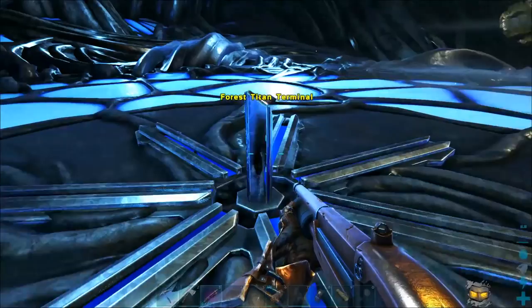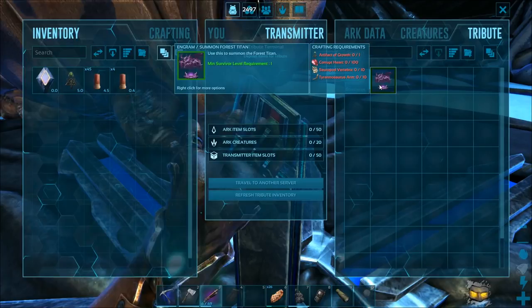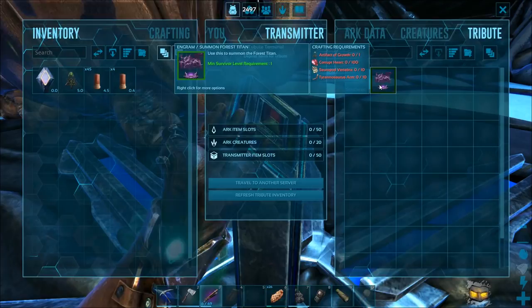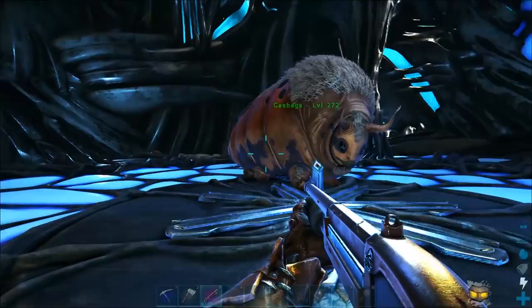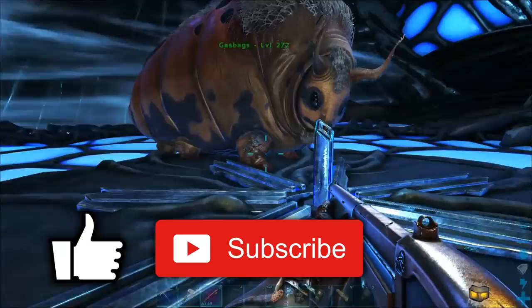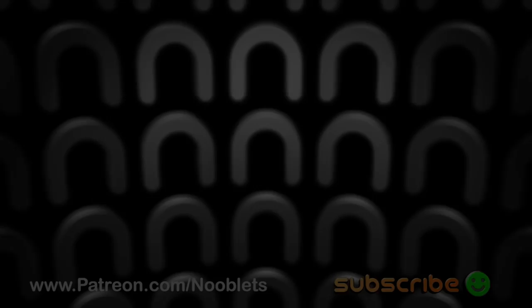There's the terminal for the forest titan, and that's everything you need to summon it. Once you activate the titan you get teleported up to join your team. And that's the best way to get all the artifacts and easily get to the terminals so you can summon the titans. If you found this video helpful, please like and subscribe if you haven't already, and click the bell icon to get notified when I upload next. There are links to other videos at the end — comment on what you'd like to see, and there's a link to Patreon if you feel like supporting the channel. Thanks for watching, and hopefully I'll see you again. Goodbye.